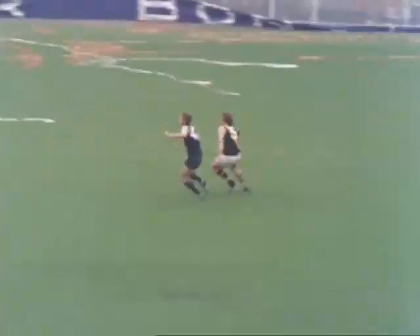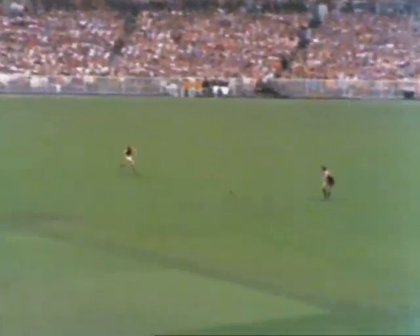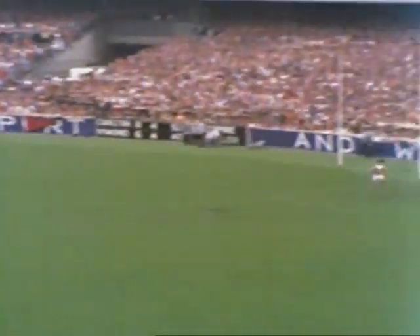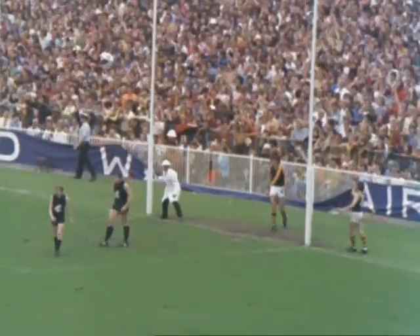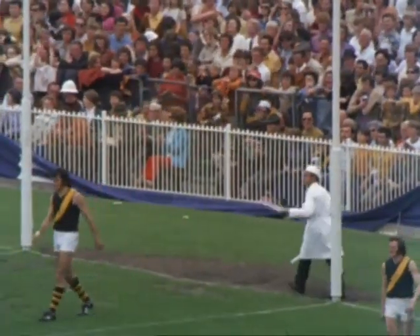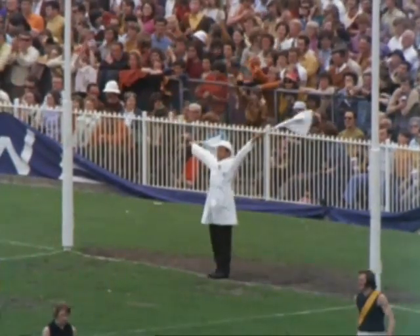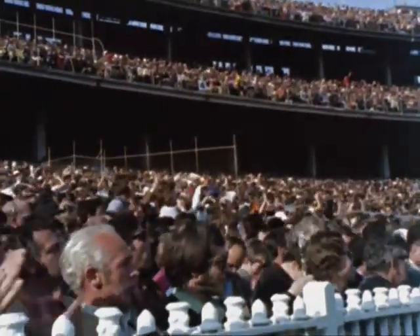Jackson number five of Carlton taps towards Gallagher who sends towards Walls, the center half forward. A short punt kick sees Robertson standing unguarded at center half forward for Carlton. He lines up the big sticks and fires away — and he's put it through! Another goal to Carlton. Robertson unattended at center half forward by the Richmond defense — they left the gate open and Robertson made no mistake.